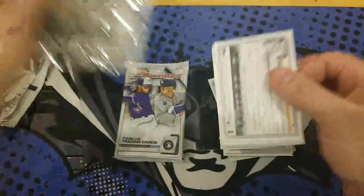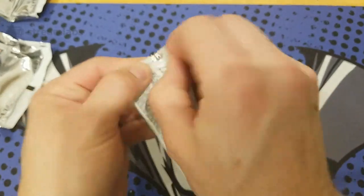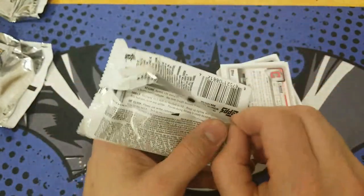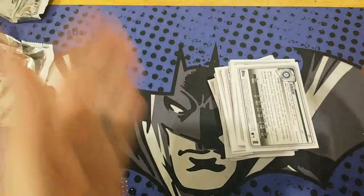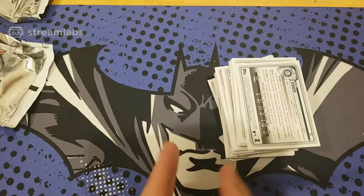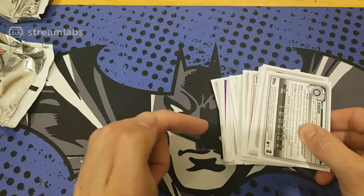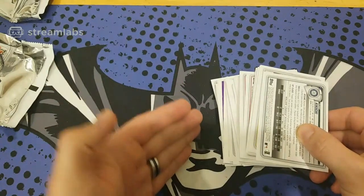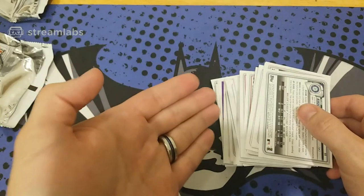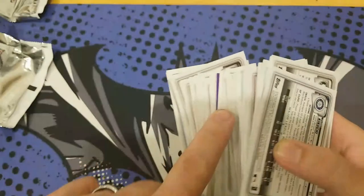We've got two more packs to open. Last pack. I'm not even going to look for the blue because I'm going to make you guys think there's an autograph in here again. There is actually purple — so I know it's different. We got a purple hit out of this. I don't know if you can see that, but we got color here and it's backwards. So unless it's another insert, we have an autograph purple. I think we have another autograph here.